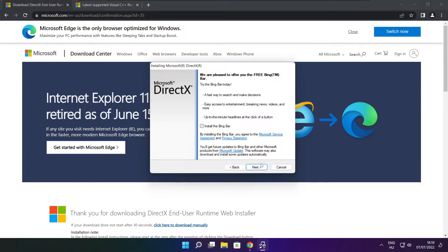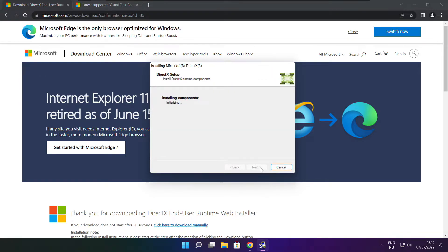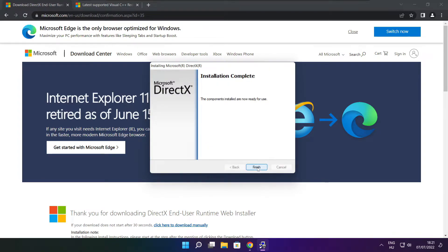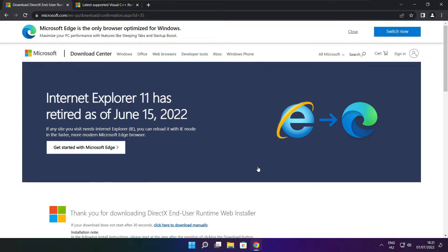Uncheck install the Bing Bar and click next. Click next. Wait for installation to complete and click finish. Close the DirectX website.